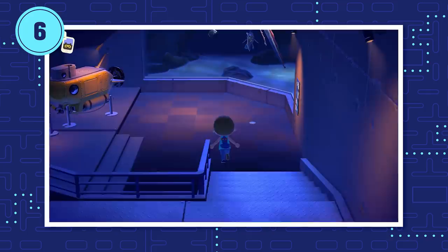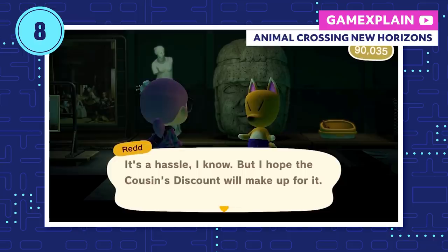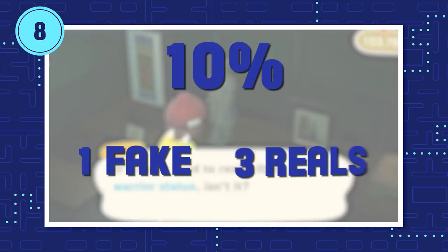When Redd first shows up, Isabelle will alert you that a shady figure is roaming around your island. If you buy a painting from him, the first painting is guaranteed to be genuine, and you can donate it to the new art gallery in the museum. But don't get used to it — like always, Redd is trying to pawn off fake art as the genuine article. Once he sets up his treasure trawler, there is literally no chance that all four pieces he's selling are real. There's a 50% chance he's selling three fakes and one genuine work, but that number shifts every visit. There's even a 10% chance he's selling one fake and three real, or four fakes.